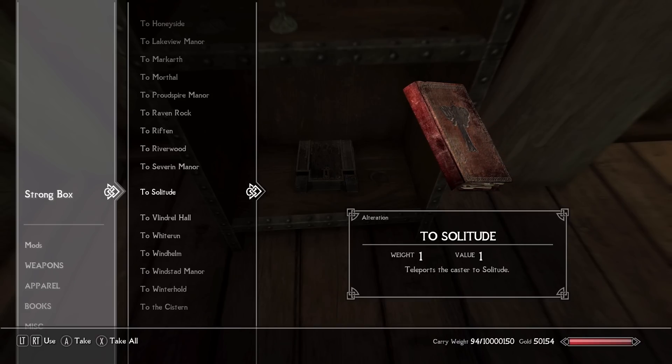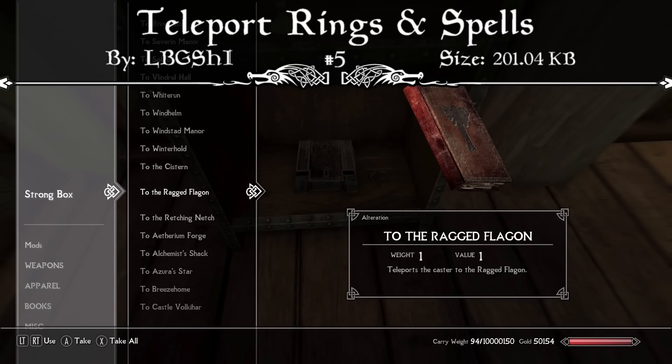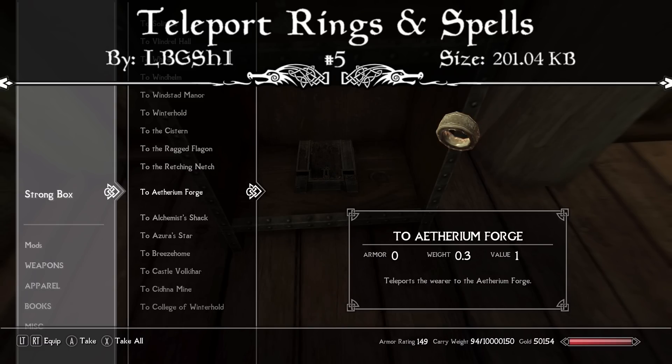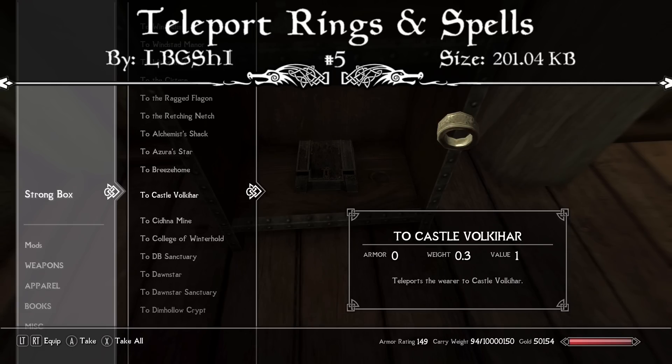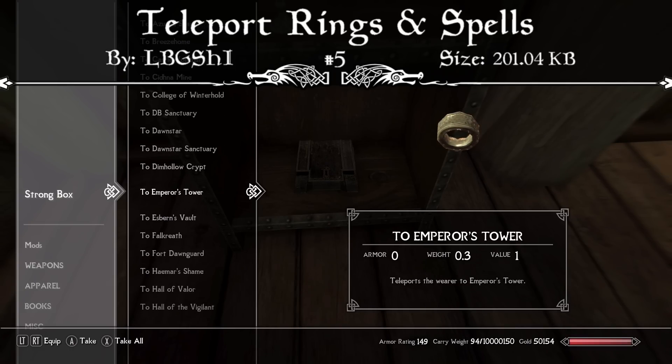Starting us off we have a simple utility mod called the Teleport Rings and Spells mod. It's not too often that I cover a utility mod that helps out us modders, because this mod isn't really that important to people who are just roleplaying and doing a regular playthrough. This is more for people that are testing playthroughs, testing how certain areas work, or maybe you just want to teleport around in your regular world.